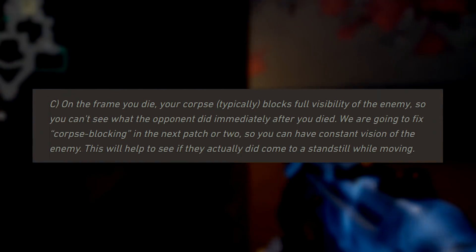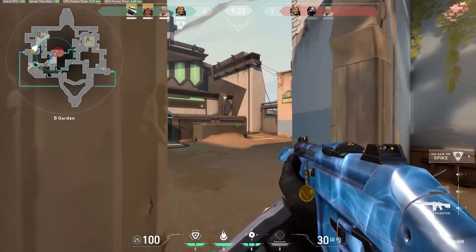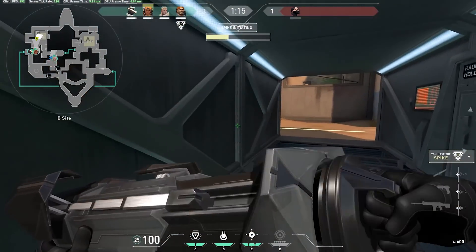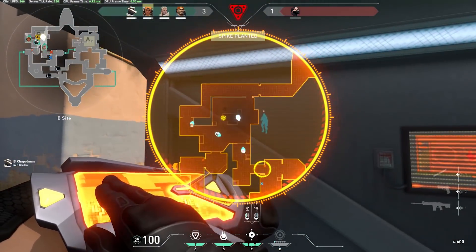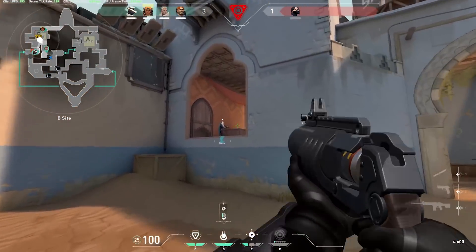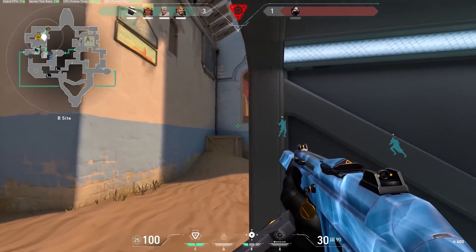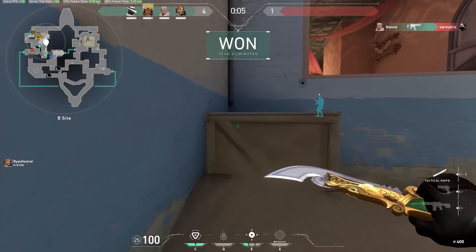This is a good amount of information on why these issues are happening and what Riot are doing to fix them. It's really good that they're admitting there's a problem and working to make it better, because being run-and-gunned — or at least having it feel that way — is genuinely frustrating. That's everything for this video: the rift teaser, future agent changes, dynamic queues, ranked mechanics, and Peeker's Advantage. Thanks for watching, and we'll see you next time.